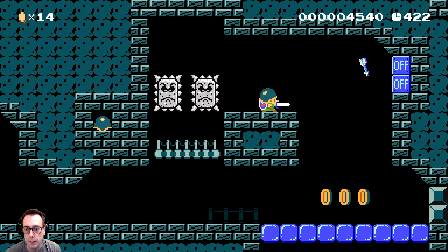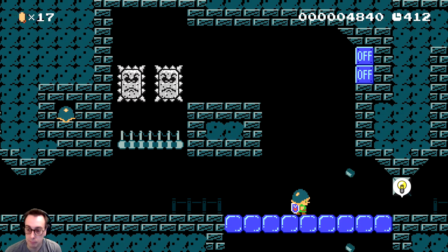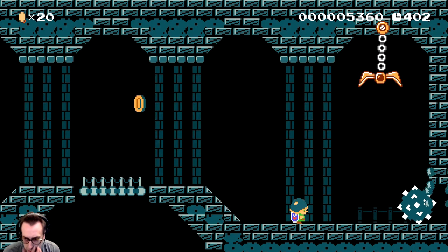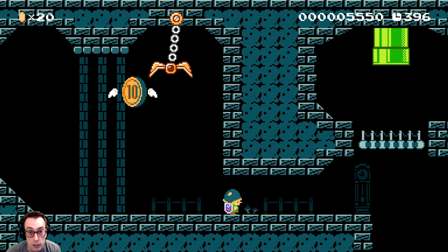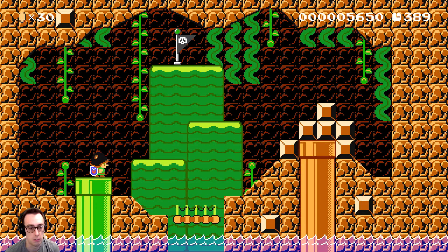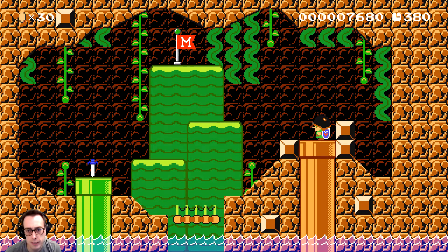There we go - I think we should be able to get up here with the shellmet. Shoot those. Blow the wall up, let's go. We want to drop that and redirect it back to blow up the wall - it's gonna smash its way through here. Up the pipe - we got a checkpoint! Drop a bomb right there so we can get down the pipe.